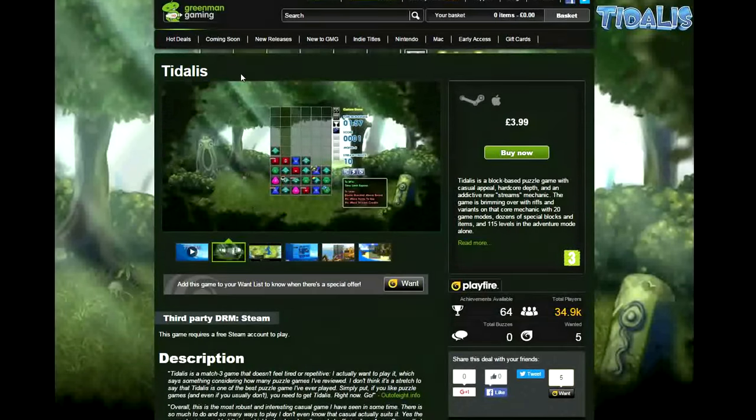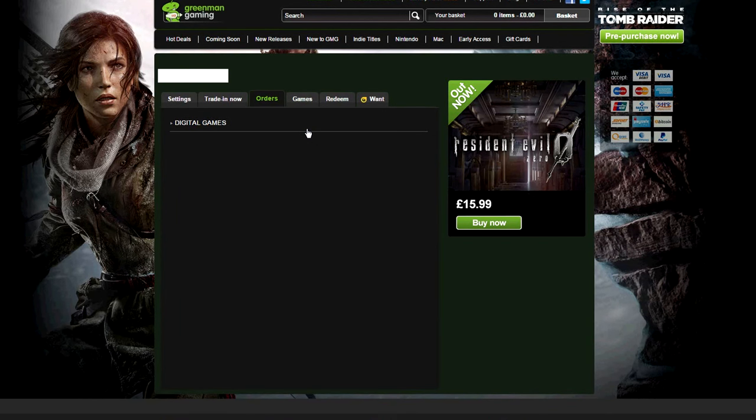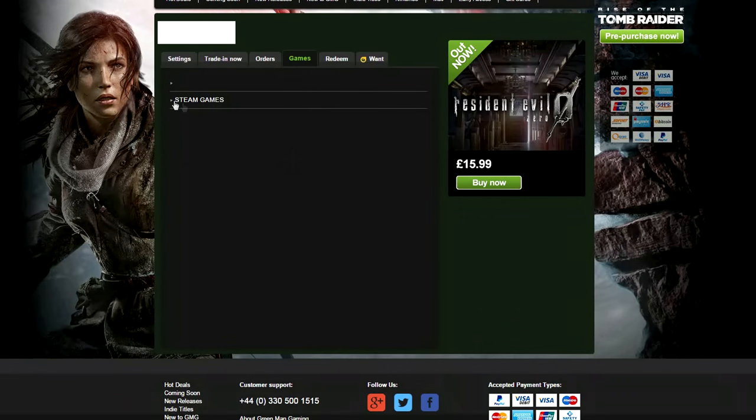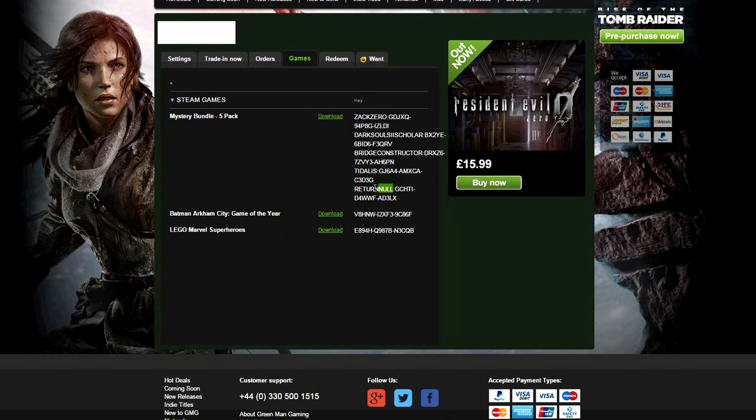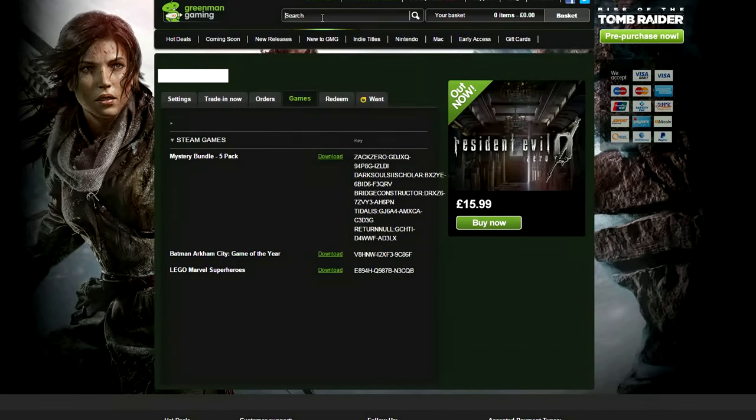So Tidalis at £3.99. All in all, going off Green Man Gaming prices, I've probably got about 50 quid's worth of games so far. Going by G2A, maybe 20 quid's worth. Still not too bad for six quid — I'm happy with that.